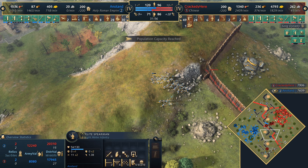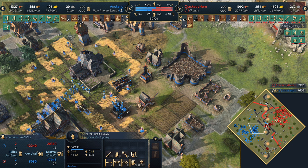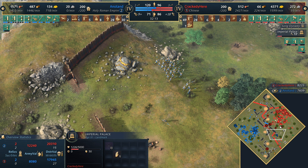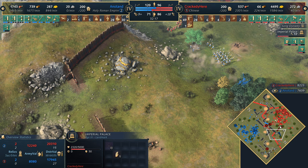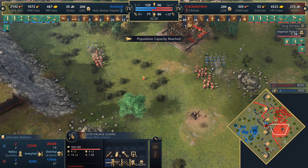HRE are now at population cap as well, mostly with cheaper units - spearmen and a couple of Man-at-Arms. At this stage of the game, if Palace Guards keep up the movie is going fine. Going for the Imperial Palace as well - it's gonna give massive vision and also access to, if I'm not mistaken, the Fire Lancer. Can't imagine we'll see it, but you never know. Bear in mind the Palace Guards will just keep chasing on in with equal movement speed even with Marching Drills.